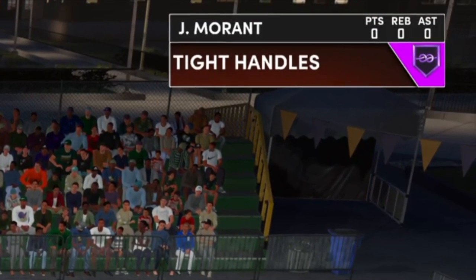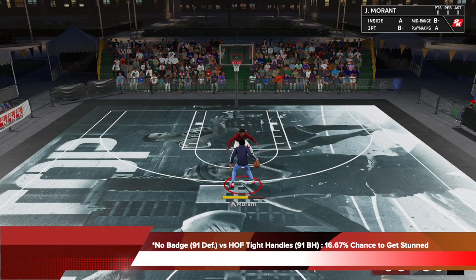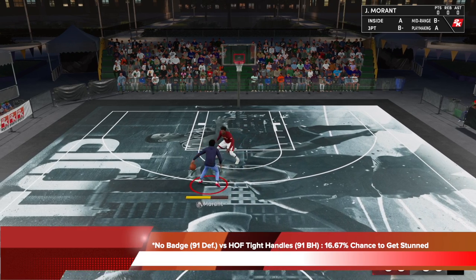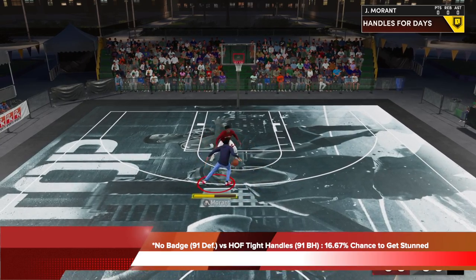Let's begin by seeing how ankle braces does against tight handles. In this sequence, you will see a defender with no ankle braces badge with 91 perimeter defense versus the ball handler who has 91 ball handle with Hall of Fame tight handles. With no ankle braces badge, the defender will end up getting stunned 16.67% of the time by Hall of Fame tight handles.